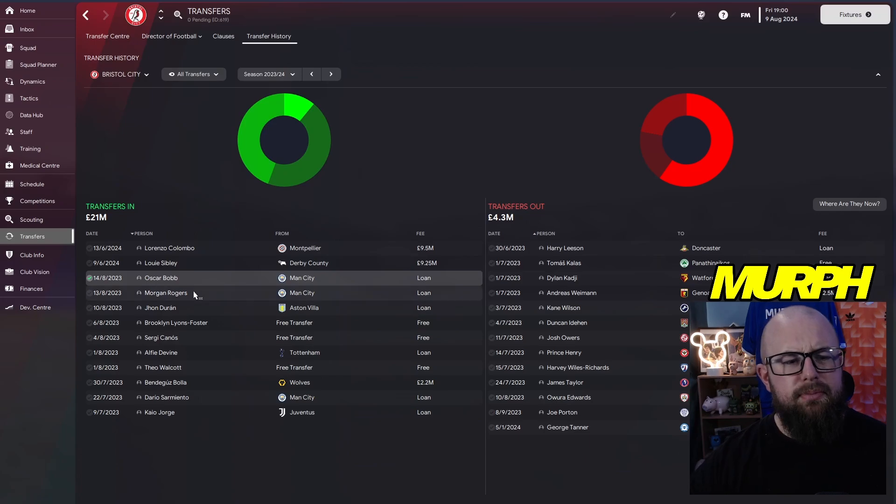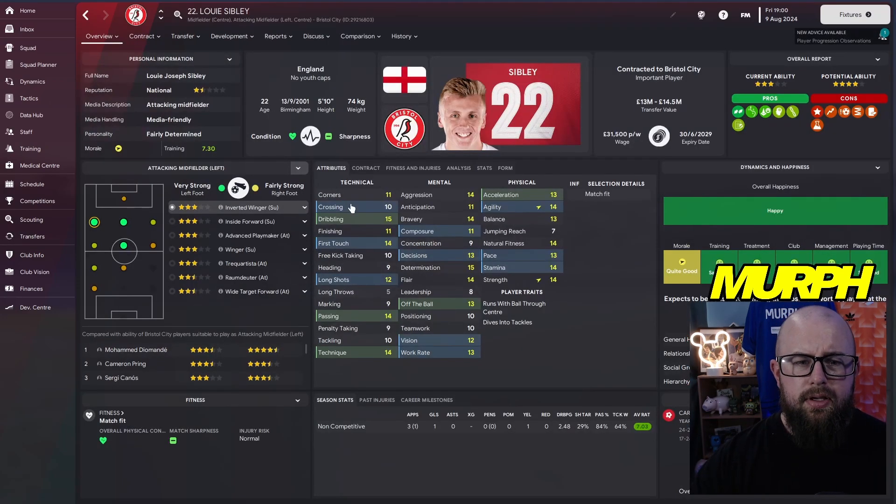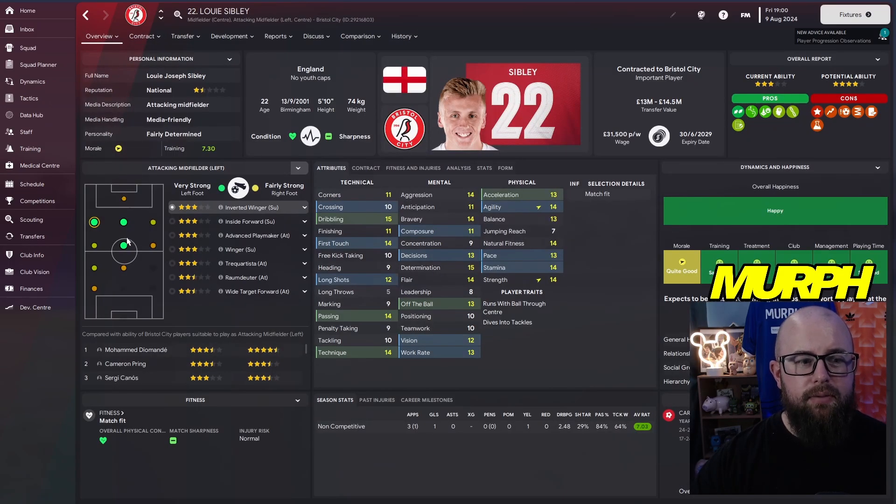Louis Sibley was available from Derby County — a bit of a high asking fee at 9.25 million, but he's very versatile: CM, wide, CAM roles. He's still young at 22. I thought it's well worth getting him in — a bit of an English player in there as well, which is always good.